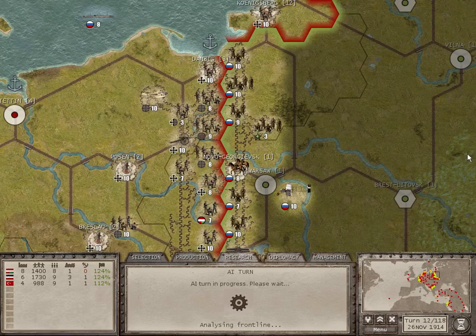I believe the Russians will be attacking next. They seem to have bypassed Königsberg, which is strange considering how much help it is. I'll have to move that cruiser down to our home port and our battleships into port as well to escape that submarine.